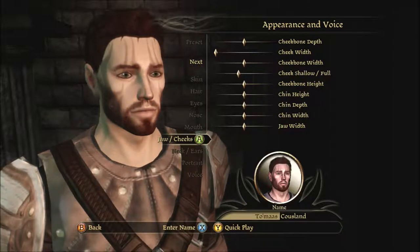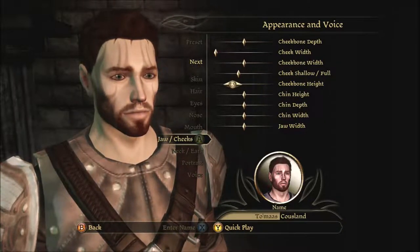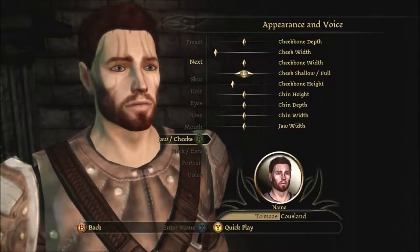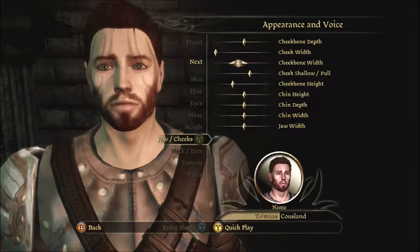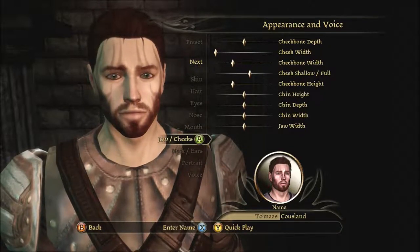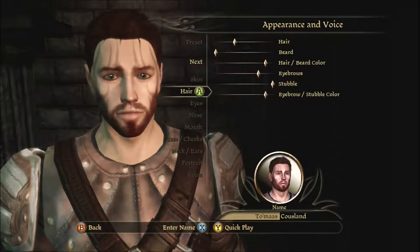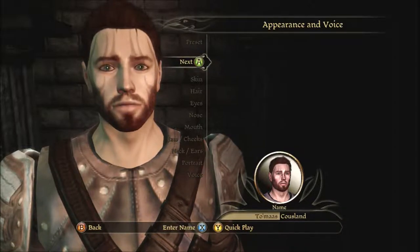The cheekbone problem I can't seem to get rid of. Oh well. Bring that down, bring that a little more out. Yeah, there we go, that'll work. Maybe cut the width back a bit. Yeah, there we go. Perfect. Alright, now that that's taken care of, now we can officially start as Stray Cat.